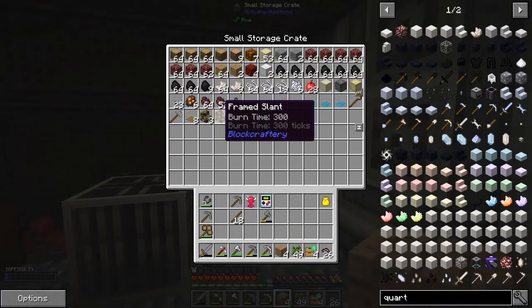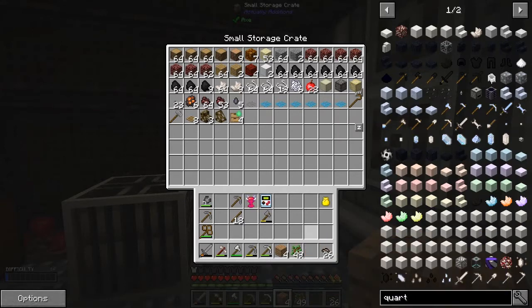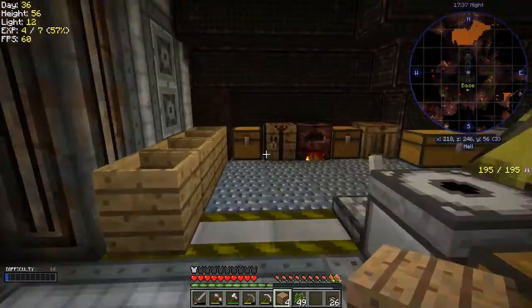I've got some frame stairs and some frame slants. I was coming back home from a little excursion and got attacked by a ghast right outside the front door. Unfortunately I did actually manage to kill the ghast - killed two in one excursion - and managed to bash back his fireball and sorted him out. That's actually quite difficult, first time I've done it in a long time.